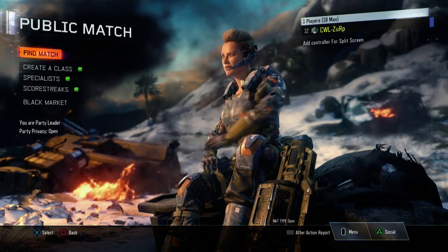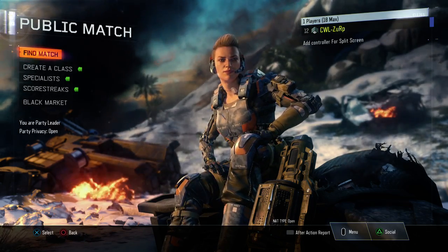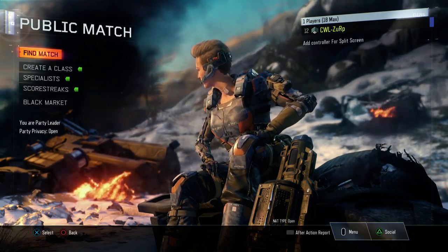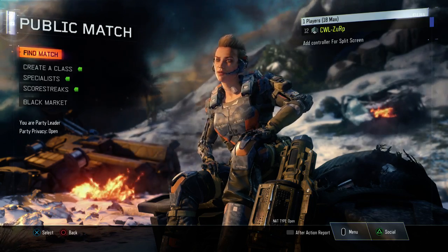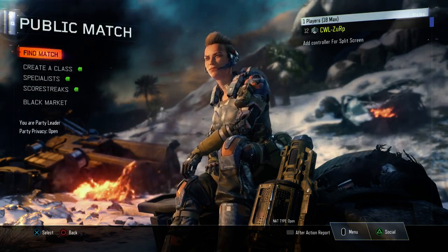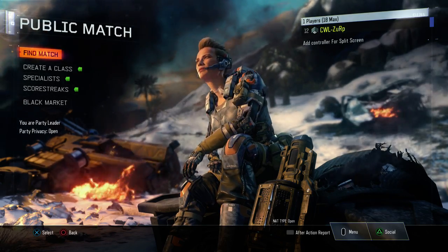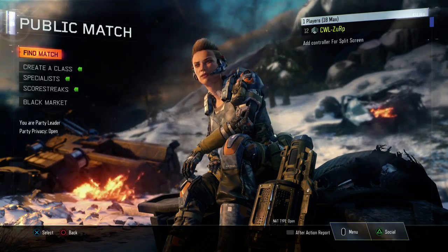Basically, what I did to fix this was create a new account and make sure I only add people to my friends list that I actually need. What I did before was, when the game came out, I added a bunch of people from tournaments and pubs, and it just started to stack up. I realized the newest update is why the frame rate lag started happening — I think it's because of the quick join session, so the more people online, the more frame rate lag you get.